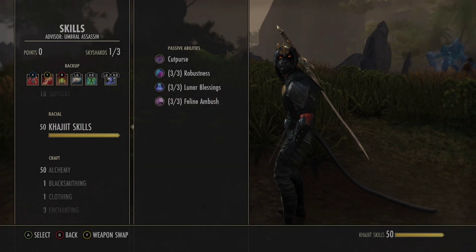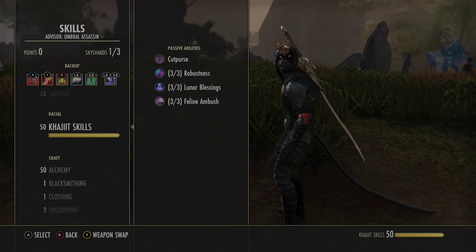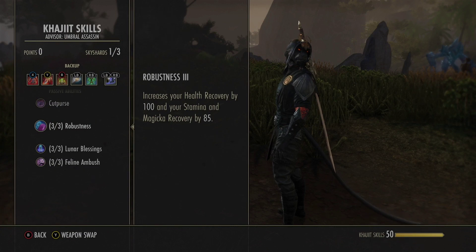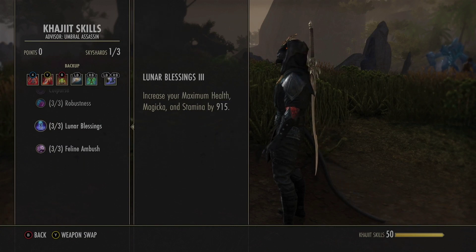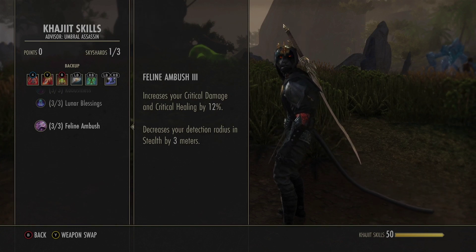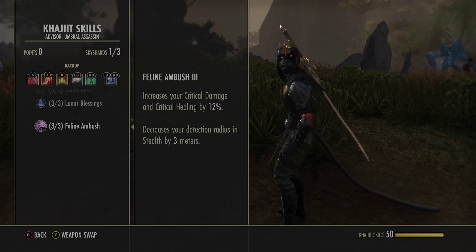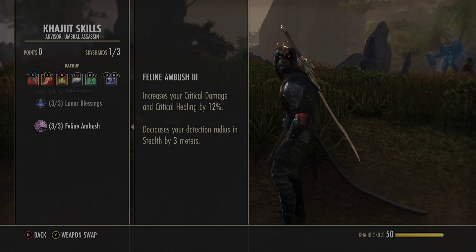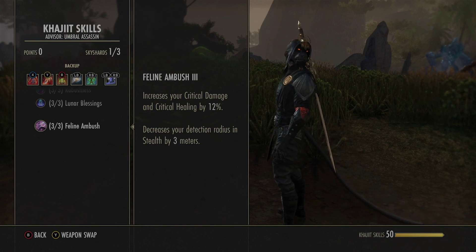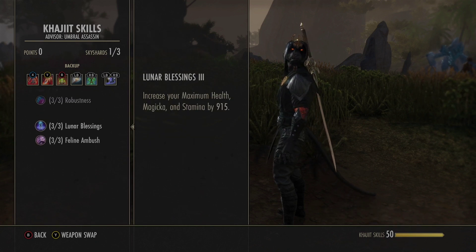Our race is Khajiit, giving us stamina, magicka, and health recovery, max stats, 12% critical damage and critical healing — though we don't care about the stealth bonuses. My character was a bomber build before, which is why he's Khajiit. If you were building from scratch, I suggest Nord because they're really tanky and fit this build better, or Orc if you want more damage and speed. Just don't pick Khajiit — it's not best-in-slot for this build.